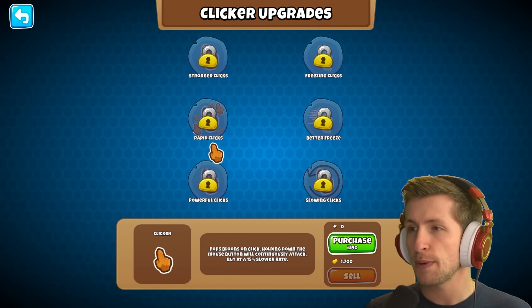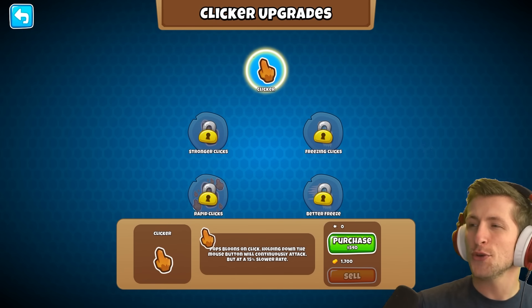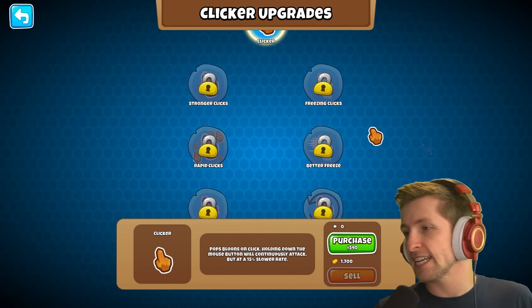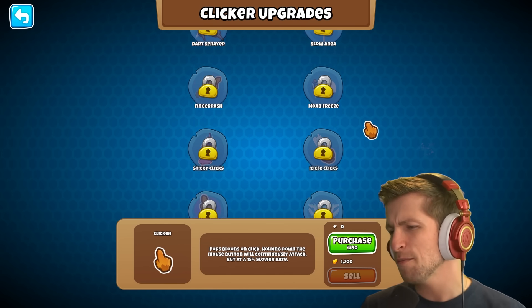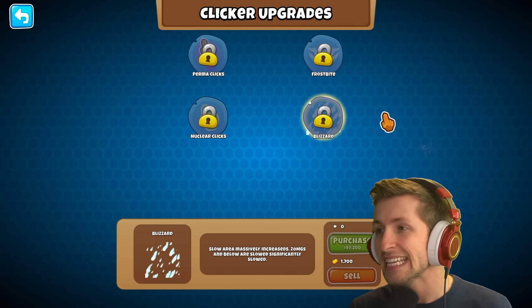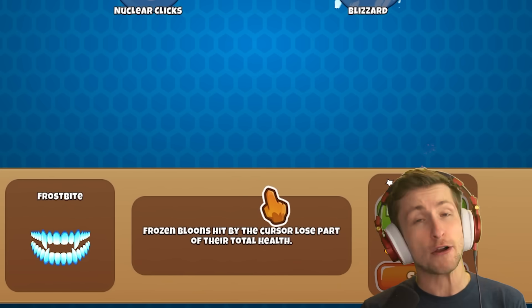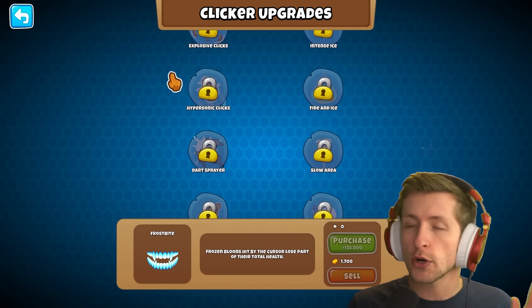Normally you could only go one path and get stronger clicks, rapid clicks, powerful clicks, and so on. But you now have a second path you can upgrade on: freezing clicks, better freeze, slowing clicks — it looks like more of a support base all the way down to blizzard, and you can even get frostbite where frozen balloons hit by the cursor lose part of their total health. Absolutely insane.